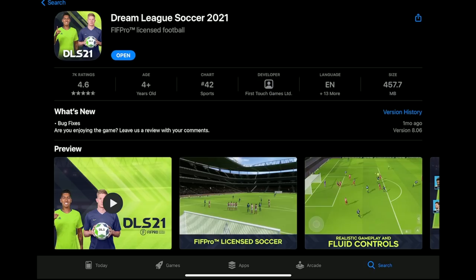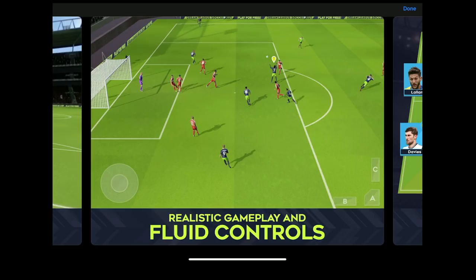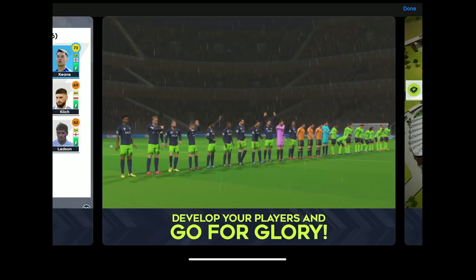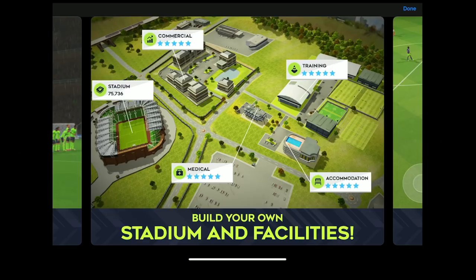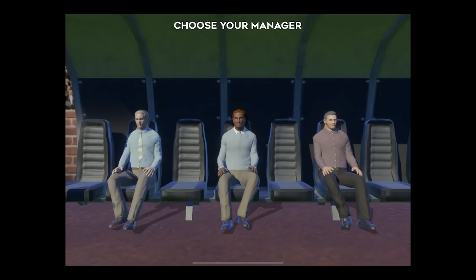Let's see some of the reviews: 7,000 ratings, 4.6 average — not too bad. It's charting at number 42 in the sports section of the App Store. Features include FIFA Pro licensed soccer, which means we're going to get some real player names. There's also realistic gameplay and fluid controls — we'll test if it's better than FIFA. You can sign official FIFA Pro players like Firmino, Lallana, and De Bruyne — real player faces and real names. There's also developing players, building your own stadium and facilities, and Dream League Live for real-time 11v11 matches, plus recruiting scouts, agents, and coaches.